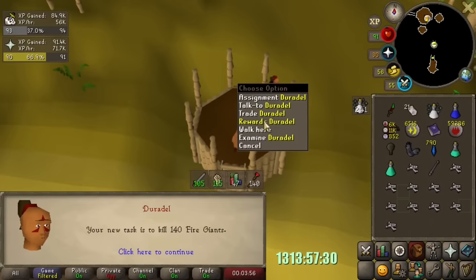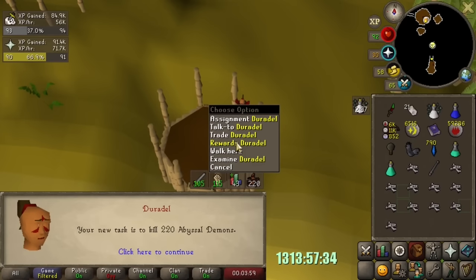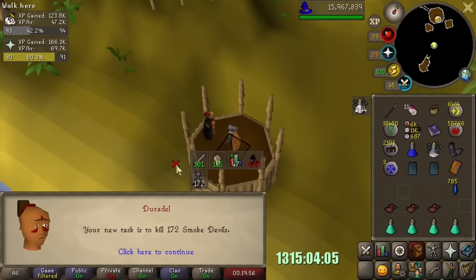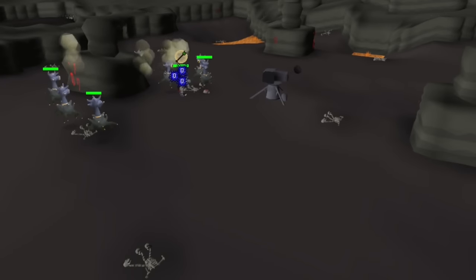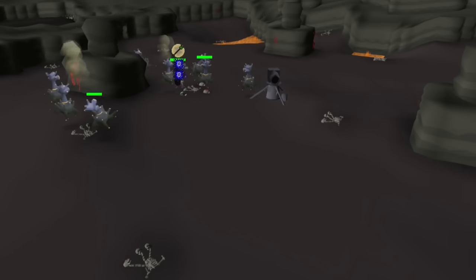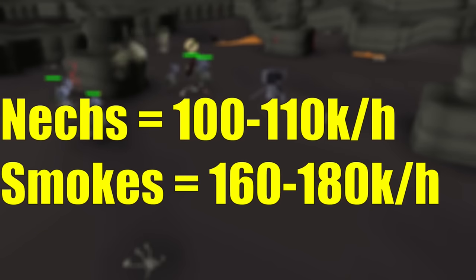Here comes the smoke devils — nope, but I'm not going to complain about abyssal demons. 172 smoke devils — this is massive. For those unfamiliar, this task is pretty much any average player's highest Slayer XP per hour by a good chunk. Barraging necrogirls can be upwards of 100k an hour as the second best, but smoke devils with the cannon goes all the way up to 180k an hour.